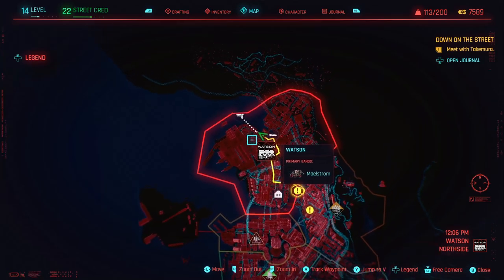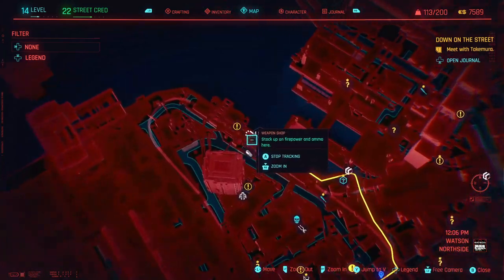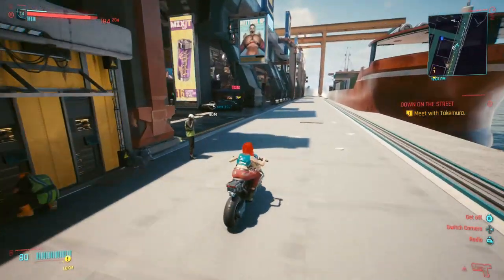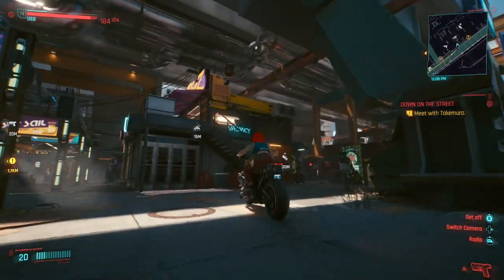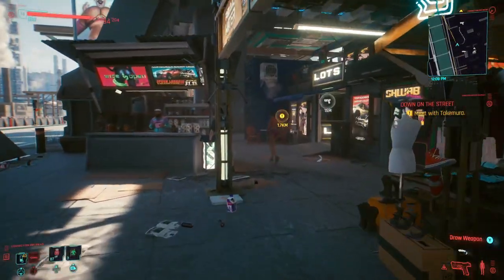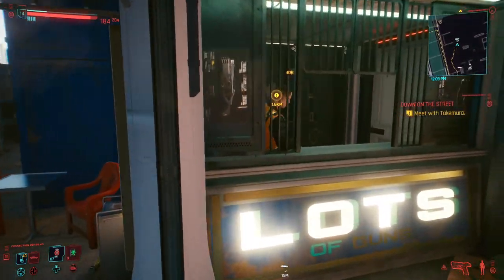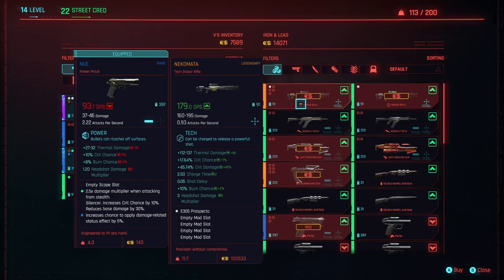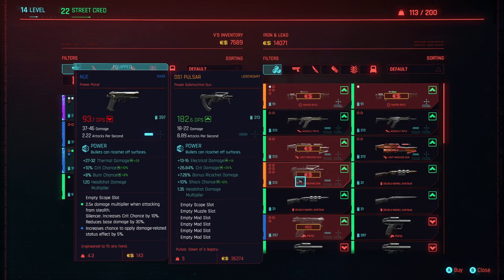Another legendary weapon you're going to want to get earlier in the game is right here in Watson. If you zoom in along the ocean, you're going to see a weapon shop. This weapon shop has a few legendary weapons, one of which is locked behind Street Cred level 11 or higher — and it's one of the better sniper rifles you can get. The earlier you buy it, the cheaper it'll be. At my current level it costs 100,000 eddies. It has 179 DPS, increased crit chance, increased crit damage, better charge time, burn chance, and a headshot damage multiplier of three — really good. You'll one-shot a lot of enemies with this, and it has plenty of mod slots. There's also a legendary machine gun here if you want to pick that up.